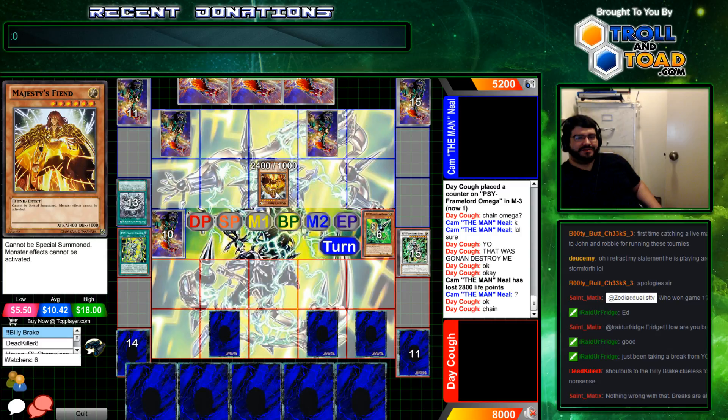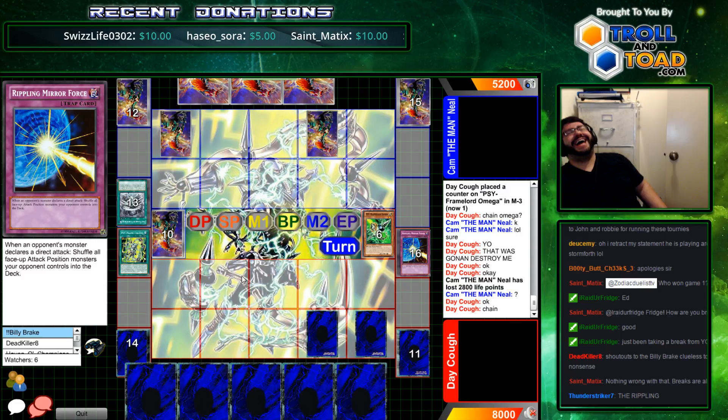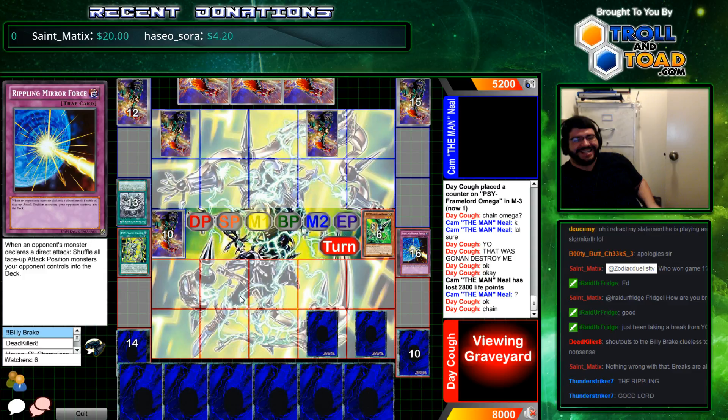No! Rippling! Hit him with it! No! Cam! Why? Cam, no! Ho ho ho ho ho! Ha ha ha! No! Well, good attempt. Like, we saw that coming. Oh man. Free cards. Yay. Well, good news — we just need one more card back into Cam's deck.